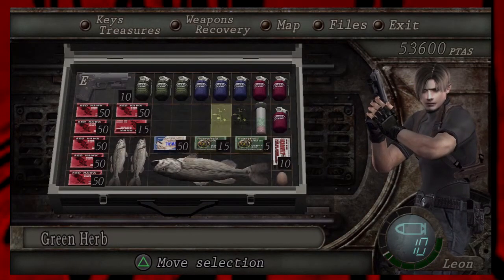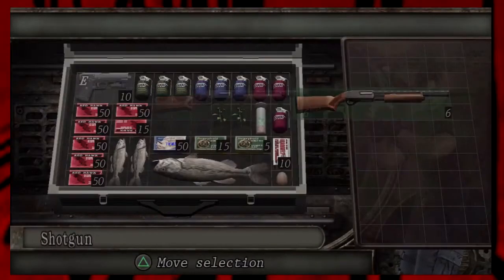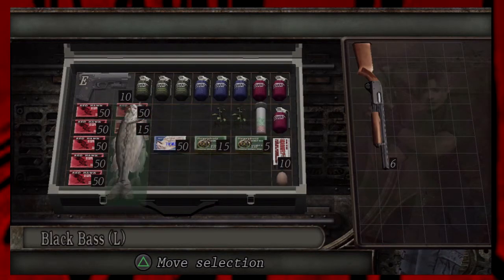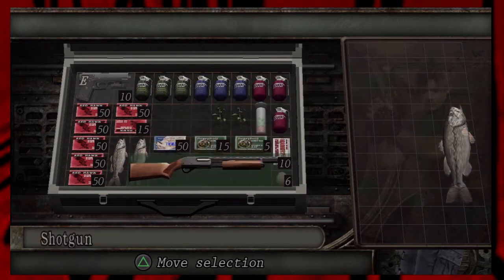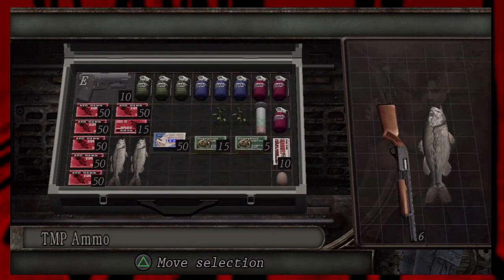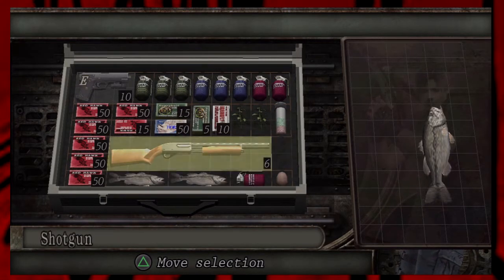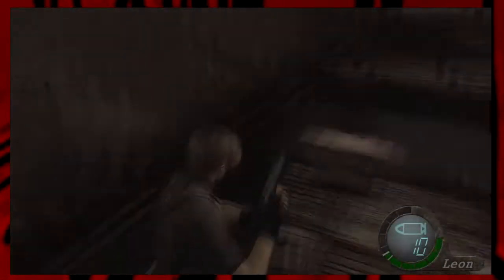The shotgun takes up a great deal of room so I need to sacrifice my black bass — sorry, you're going to have to be eaten by somebody else. I've reorganized everything and now I have room for the shotgun. So as I was saying, back to game design philosophies...